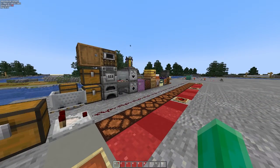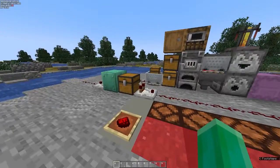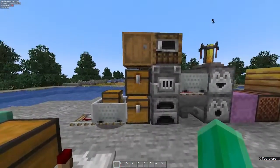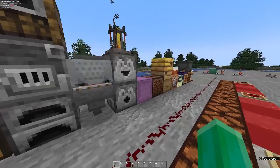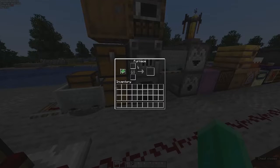Comparators can measure the block state of a bunch of different blocks in Minecraft. Most of them end up quite similar to chests, like trap chests, barrels, shulker boxes, and pretty much anything that has input slots like these. Although it's important to remember that if it has less than 27 input slots, like the furnace, it will give a fraction of how many slots are filled compared to how many slots it actually has. So if these two slots are filled, it will give a fraction — two thirds of the full output power.